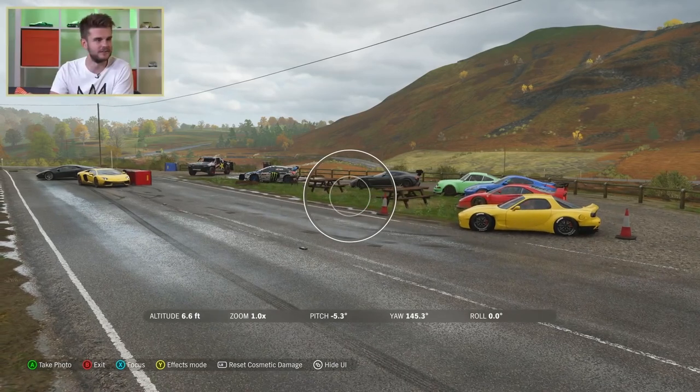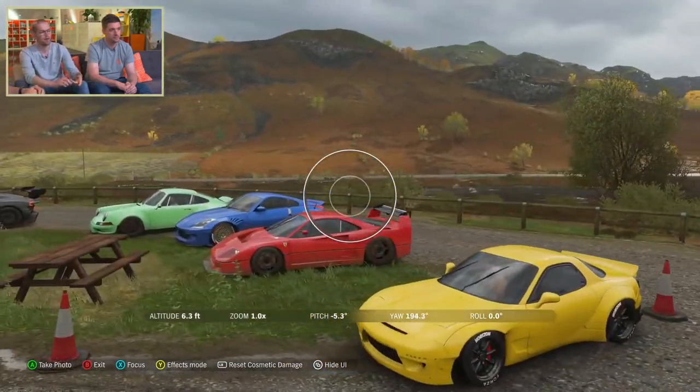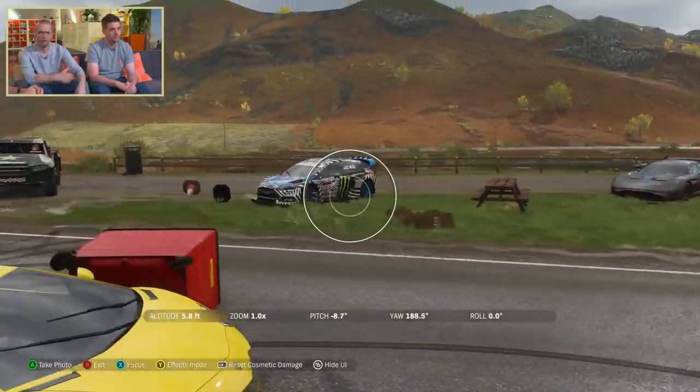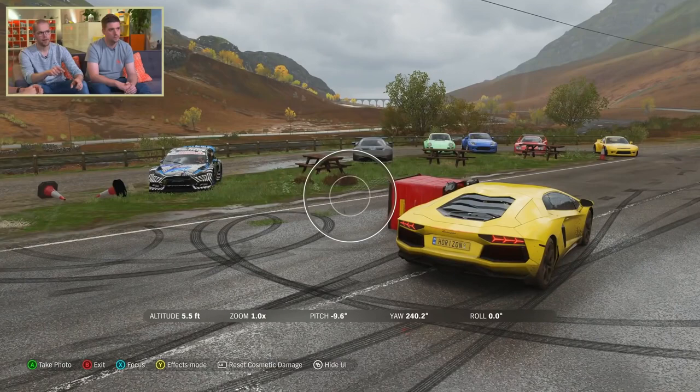And now we're into photo mode — online photo mode. So how does that work? It just works like it does offline. You go into photo mode, everything that you can see stops. You see all these cars here, which you might ordinarily have as drivatars in free roam or in a race. Now this is all the people you're playing with. Obviously in their game they're probably driving around, but you had the perfect opportunity and wanted to take a picture, so you go to photo mode.